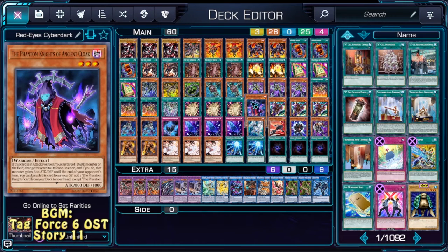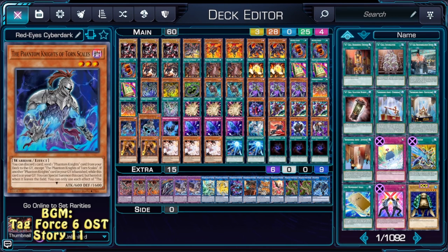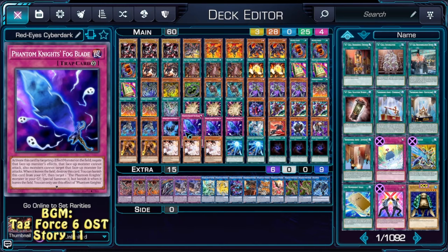Next we have the Phantom Knights package, with one Cloak, triple Boots, double Torn Skills, one Shade and triple Fogblade. This is here because those are warriors — they can be summoned, they have effects in the Graveyard, Surge stuff, so it's cool.